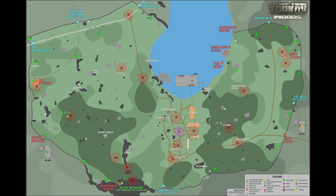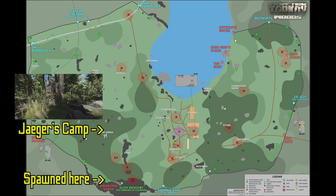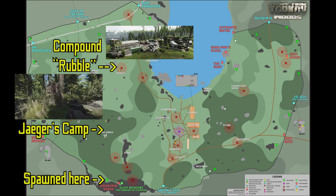When you've deployed, you'll need to orientate yourself, and so here's a map of Woods for your reference — where I spawned on the map, where Jaeger's camp is, and a high loot location which everyone should be familiar with: the Rubble Compound.